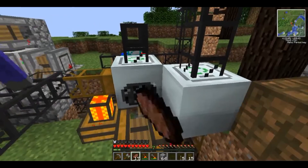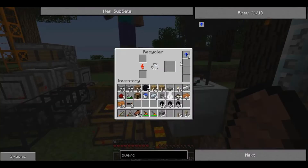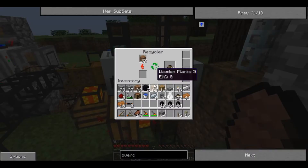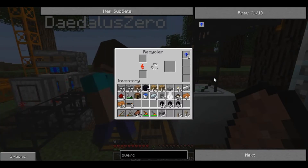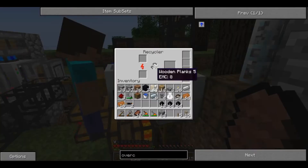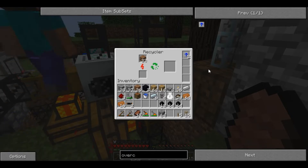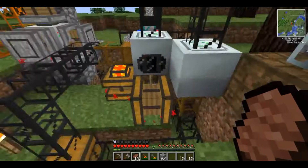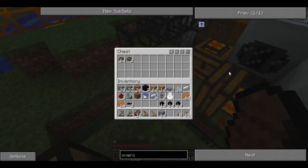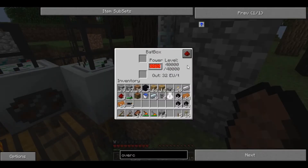Look at one of the recyclers. You can stack the overclockers — so you can actually have up to 16 across four slots. Each overclocker speeds up operation by about 70% and increases energy drain by 60%. The next one will increase it by 60% more exponentially.